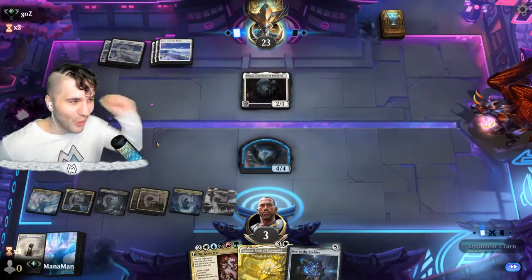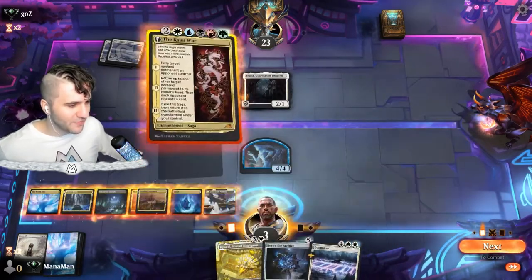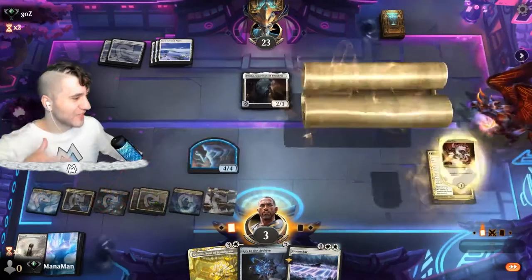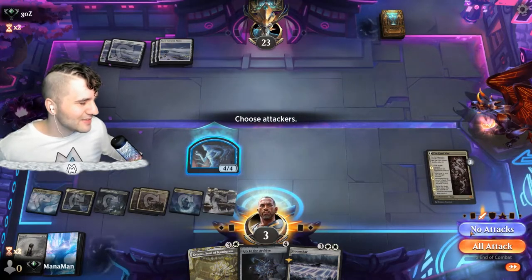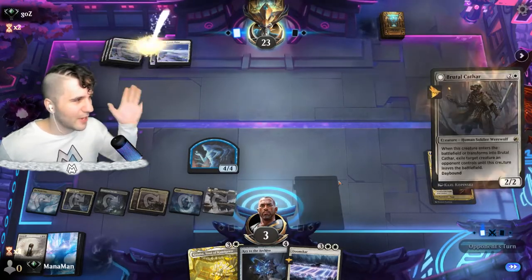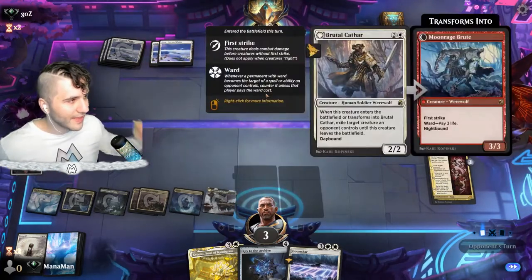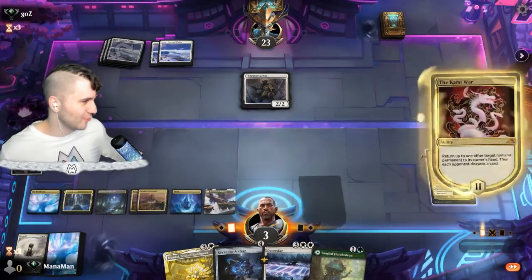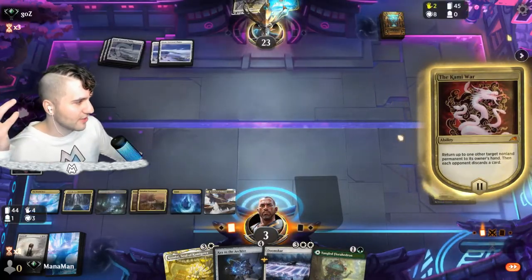Another Thalia — at this point the Thalias don't matter. We get another Doom Scar but we don't need it. We can just go for the Kami War — one, two, three, four, five — just enough to slam it down. Exile that Thalia, get out of here! The way we win this match is by establishing control. They could get rid of our token but they can't remove the Kami War itself, and we'll exile the Brutal Cathar for the loot.